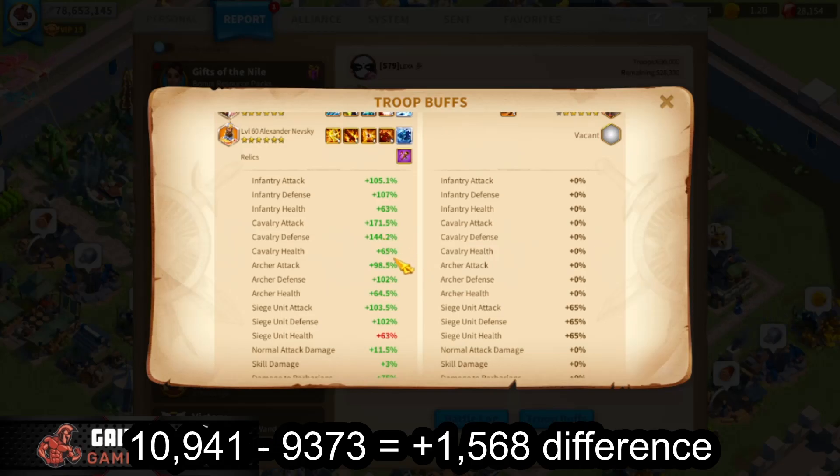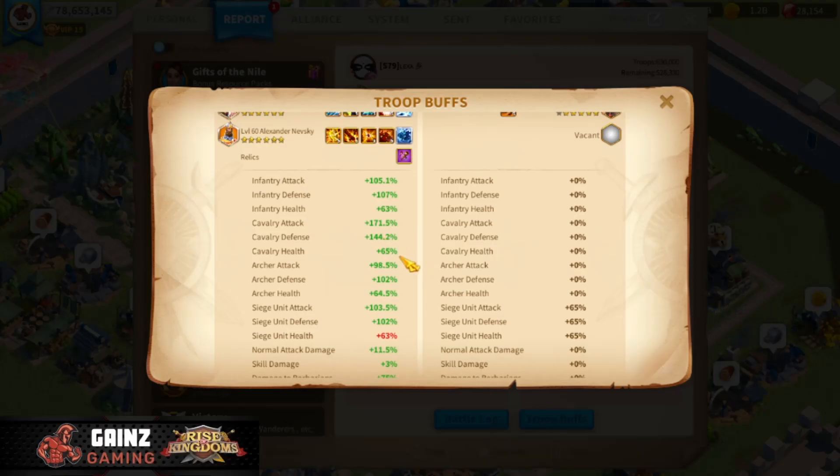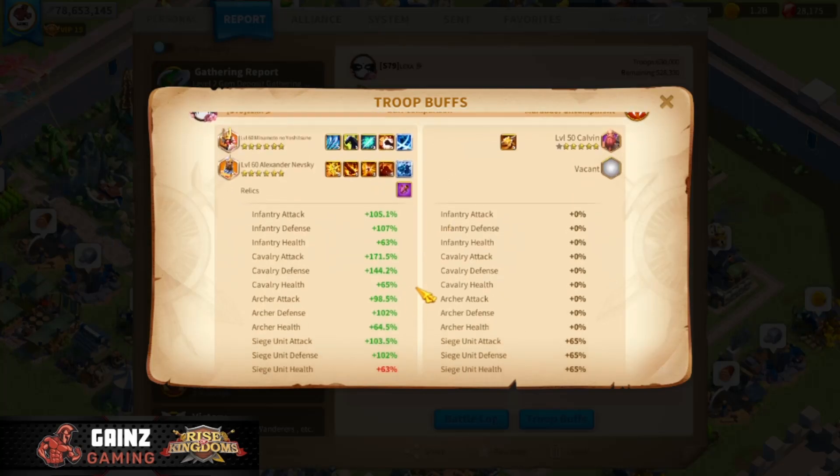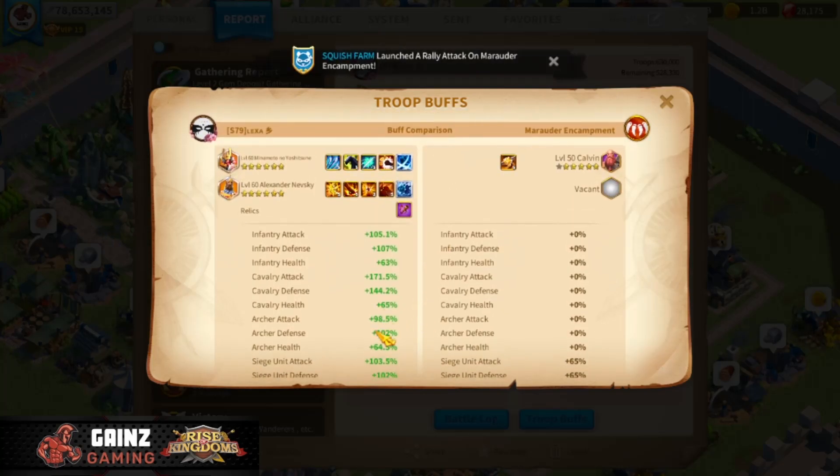If you have more defense than health, you are actually going to get less bang for your buck than if you try to equalize your health and your defense. Cavalry is actually a very health-oriented unit. This player probably does not have the legendary cavalry set because they have a lot more defense than health.